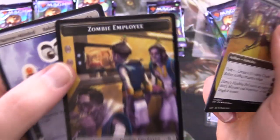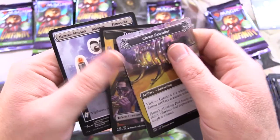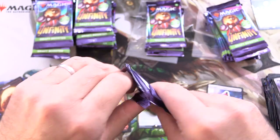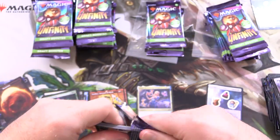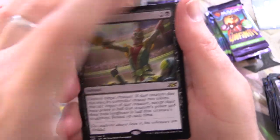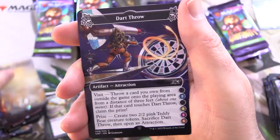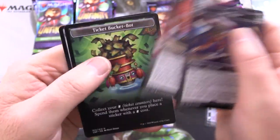I absolutely love what they did with those full art lands. Especially the Shocklands — they look absolutely fantastic and they certainly command a high price as well. People like to pimp out their decks with all the fancy lands, especially those Galaxy Foils. The rare here — we have Saw in Half, followed by a Plains.